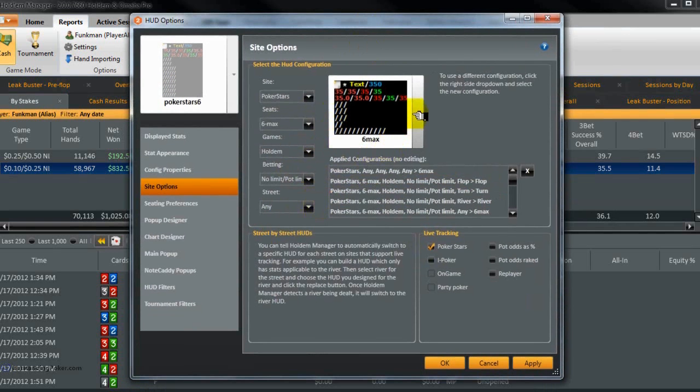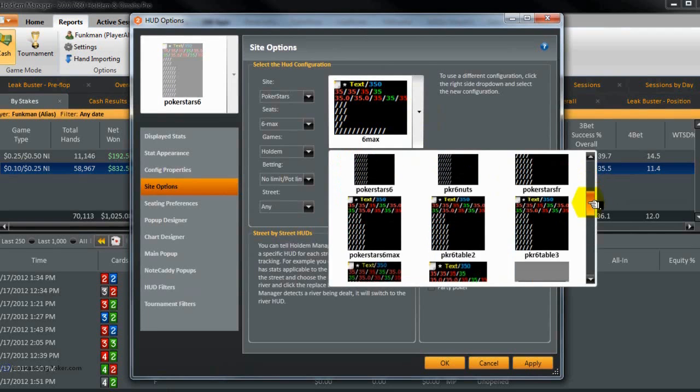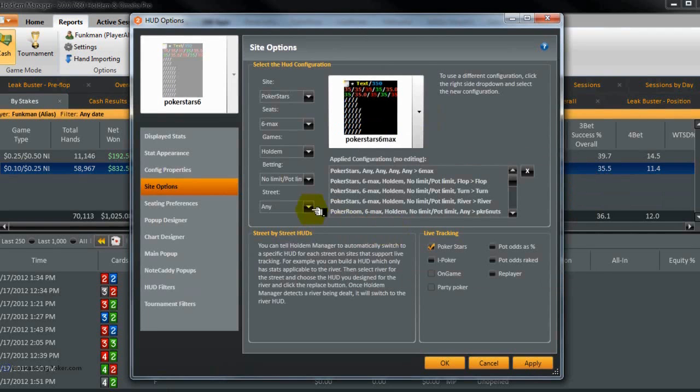For the pre-flop street, or in between hands, we're going to have the default HUD working — should be that one. And then we need a HUD for the flop.